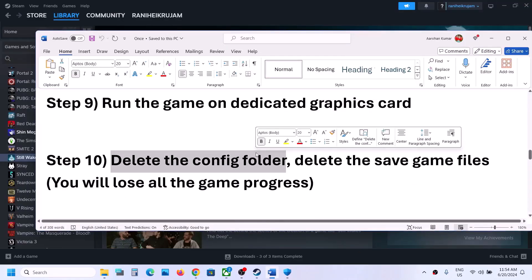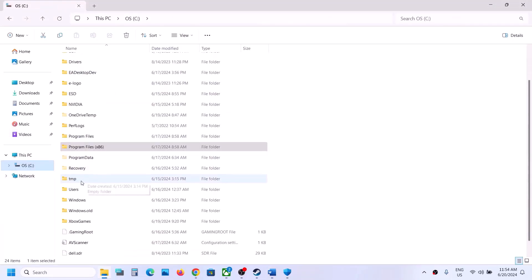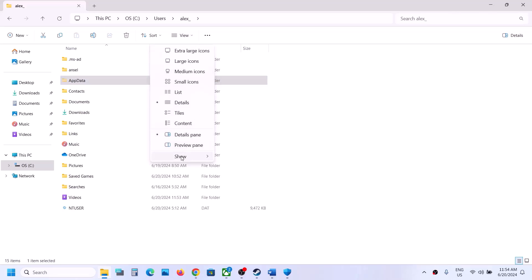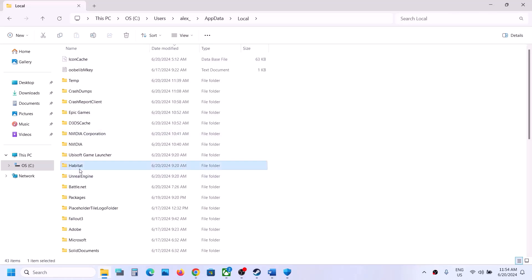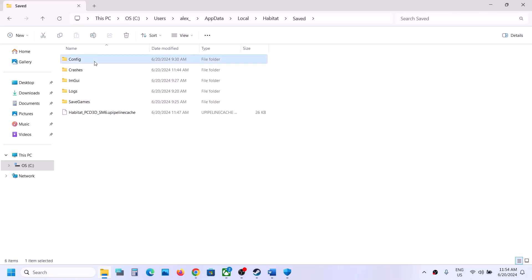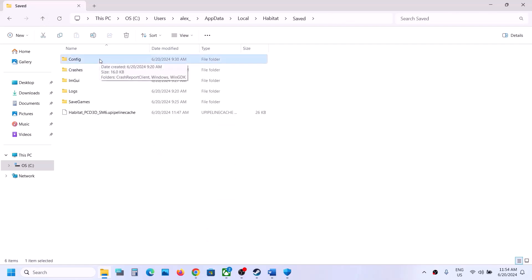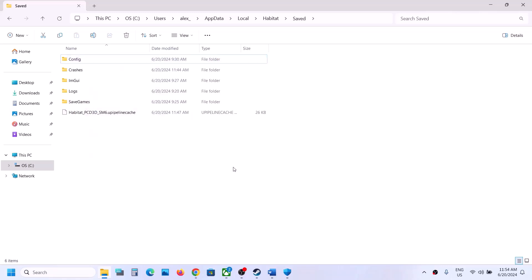The next step is to delete the config folder. Open File Explorer, go to This PC, open C drive, then Users, then your username folder, then AppData. If you don't see AppData, go to View, select Show, and put a check on Hidden Items. Open AppData, then Local, then find the Habitat folder, open it, open the Saved folder, and you will see the Config folder. Go back and delete this Config folder. Note: you will lose all saved settings.